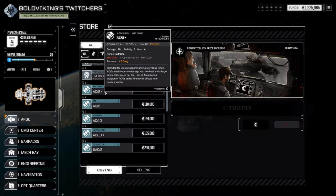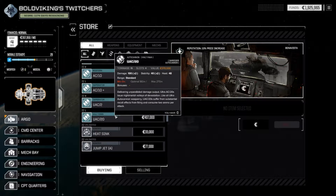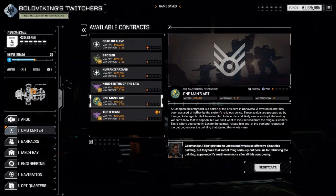This AC-2 has extra damage, which is interesting, and there's a UAC-20 — that's a lot of damage. You can actually make a quad-shot UAC-20 build, which is a super shredding setup. That's an insane amount of damage output.